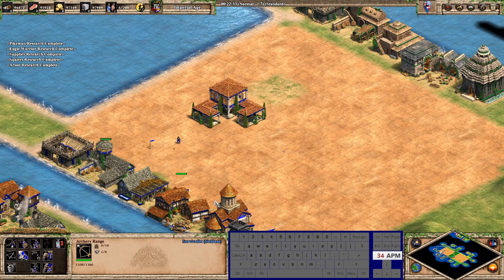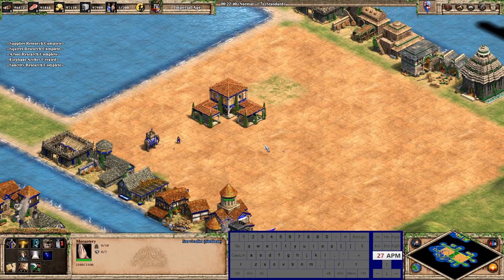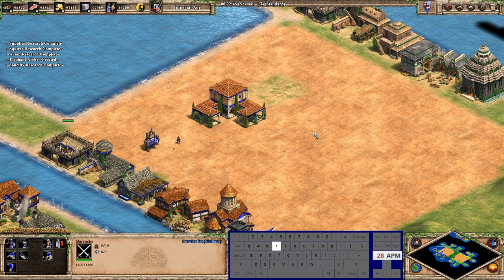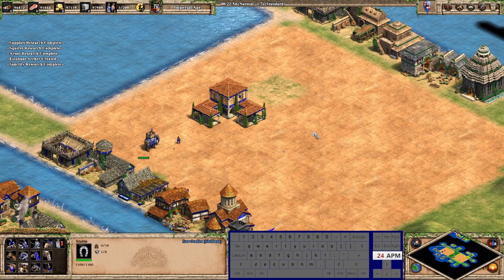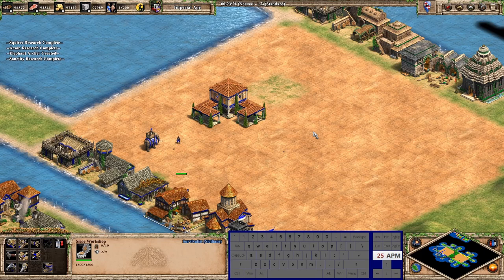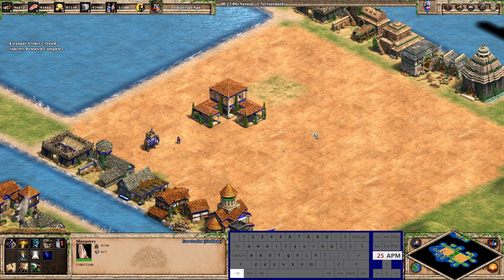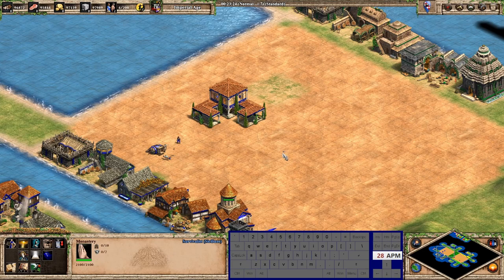Supplies is X, squires is C, arson is B — those are the barracks hotkeys. For select-all buildings: select all barracks is R, select all ranges is T, select all stables is G, siege workshops is N, monastery is J.